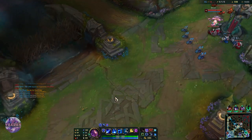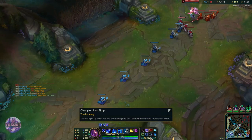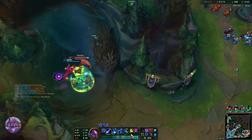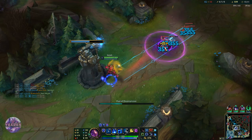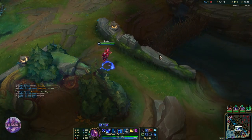I got the anti-healing item because they have a decent amount of healing — they have Fiddlesticks, Yasuo who is going Immortal Shieldbow, and Samira as well. So anti-healing is really good this game. In this meta it is probably something you can go for most of the time because there is so much healing that you are not really losing out on anything when you go Morellonomicon.